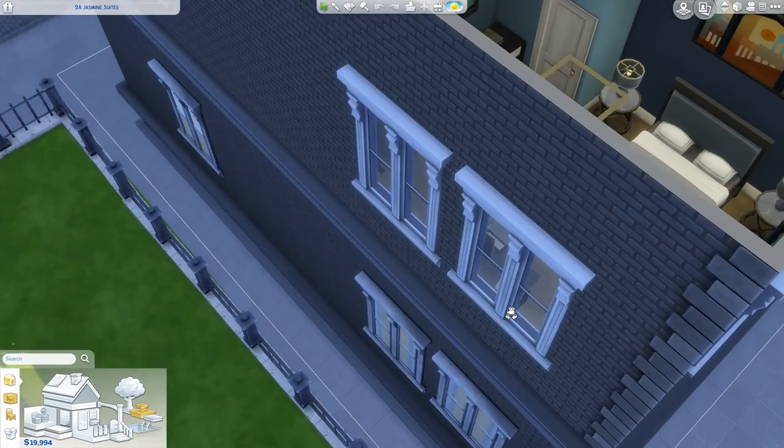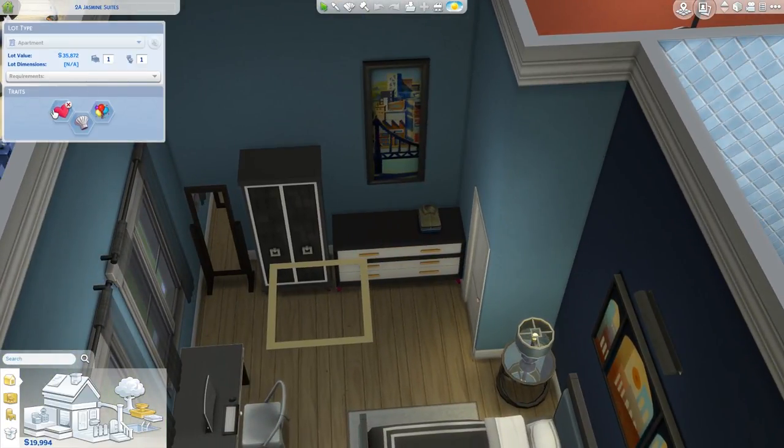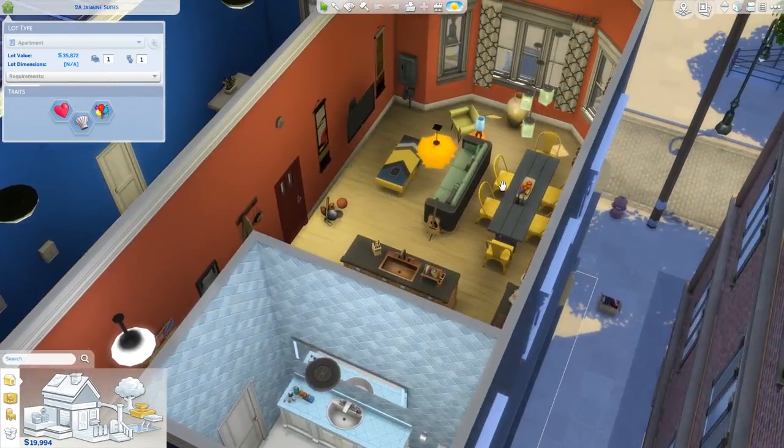Before we head over to the second apartment, what are the traits of this apartment? The traits are that it's got a romantic aura — that might help depending on who he's living with — and it's got a chef's kitchen, so food prepared will be better. And a party vibe as well, so any parties and social events Jamie holds, hopefully he'll be able to reach the goals necessary to make the parties a success, because he is a sociable fellow.